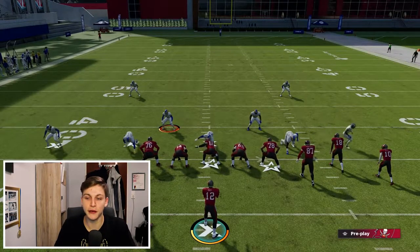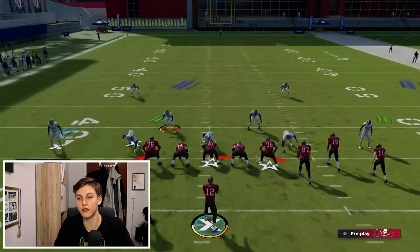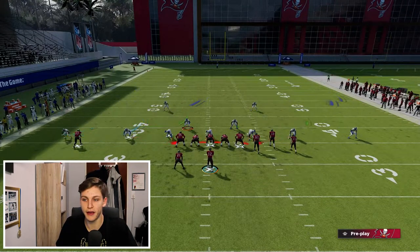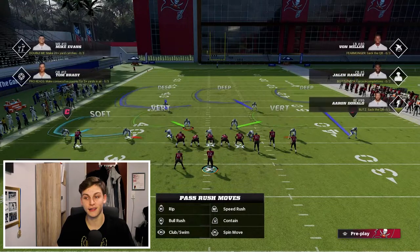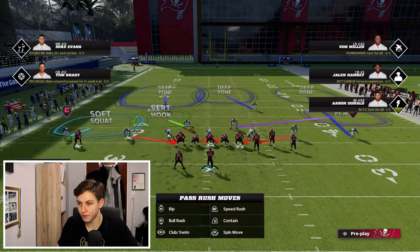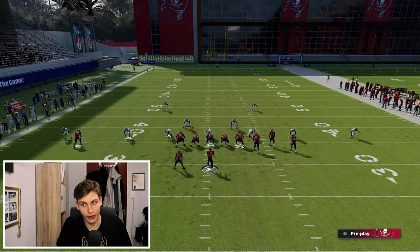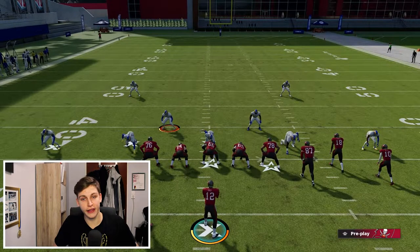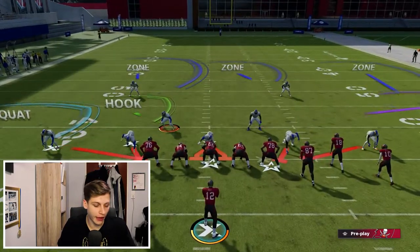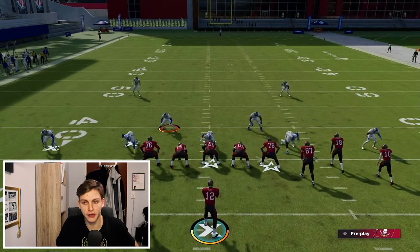Now I'm going to do the same setup but change the coverage a little bit — this is where you can get creative. I recommend putting the outside guy on the right in the deep third, X into the middle third, and this linebacker in a curl flat. We also need to understand how to shoot the run out of this, using the guy on the side of the running back. That's how you shoot halfback base generally, and a lot of people are running halfback base now.